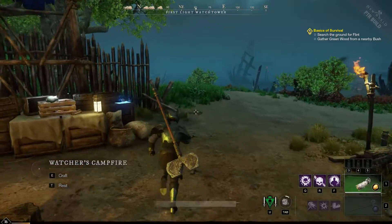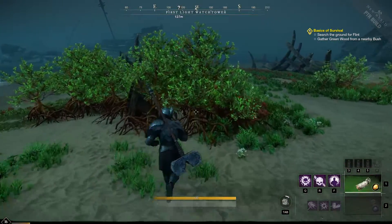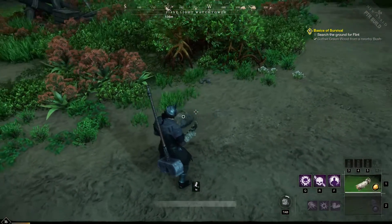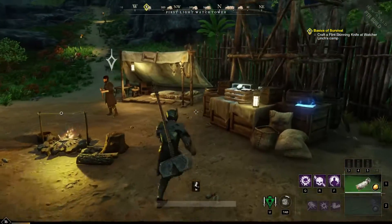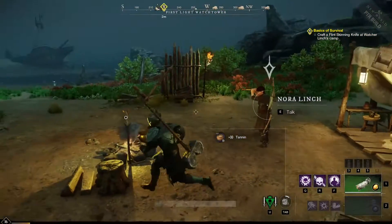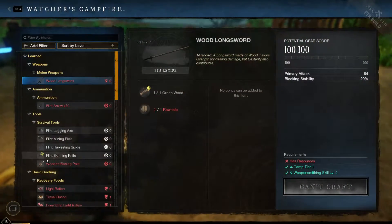Search the ground for Flint and make yourself a skinning knife. Yeah, yeah. Let's just go do the basics. Let's go grab a tree, a bush. And then I need a Flint, which is pretty easy to do. It's blank ash, so I'll take that. What did she want us to make? Skinning knife. I could have seen it — it's highlighted.